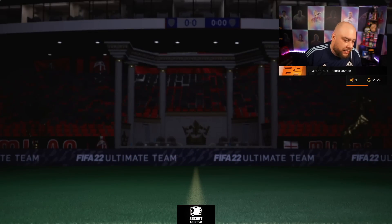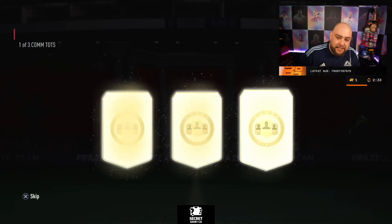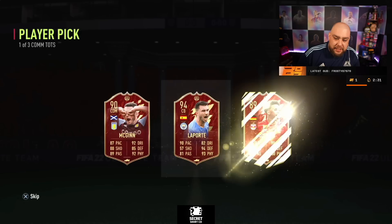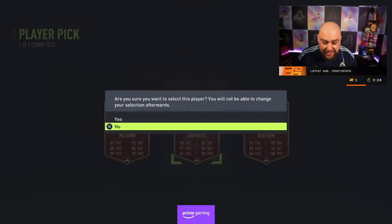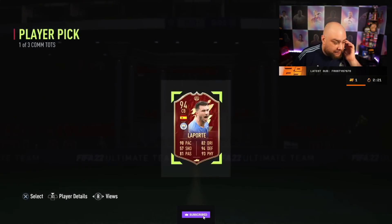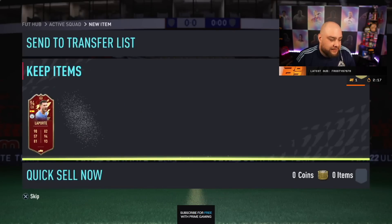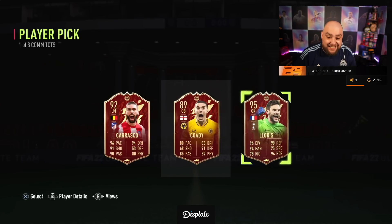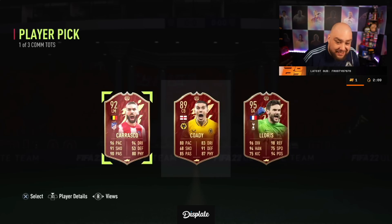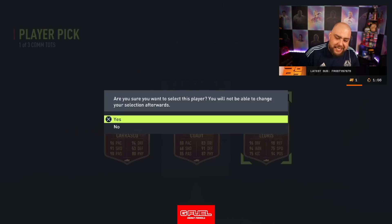We just open his reds to see what he gets. Boom — hopefully something good. Was it worth it? Oh — Laporte! That's a win. 90 pace, 94 defending — easy. He's got a win anyway. Big win. His final red — Zaha, Karrasco, and Lorise, with Conor Cody popping up. That's not bad. Solid.